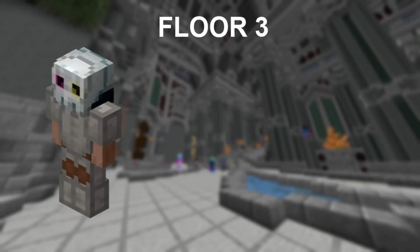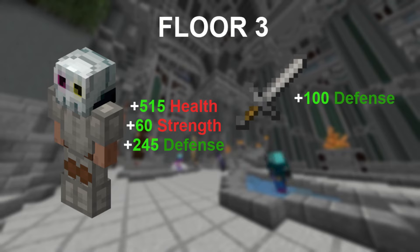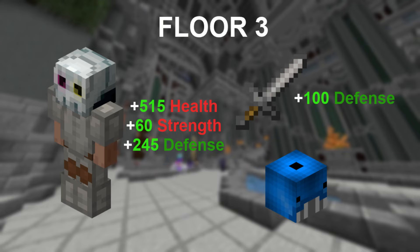Moving into floor 3, a set of adaptive armor is technically the best tank armor you can acquire right now, but we'll be moving on from it soon. An adaptive blade is the weapon we'll be using for its tank-derived stat boost, and for pet, a blue whale of the best rarity you can get is the best pet for this floor.